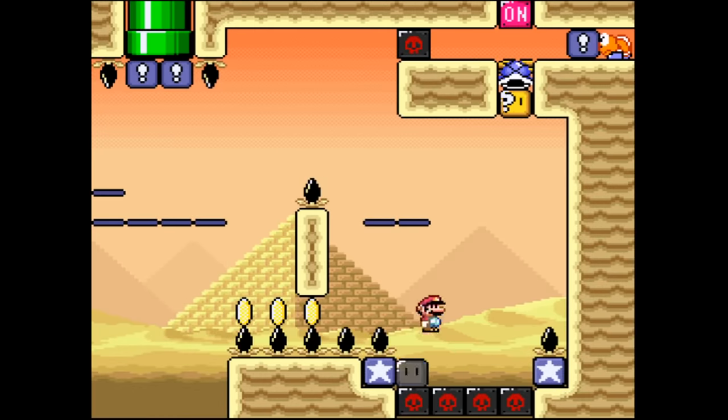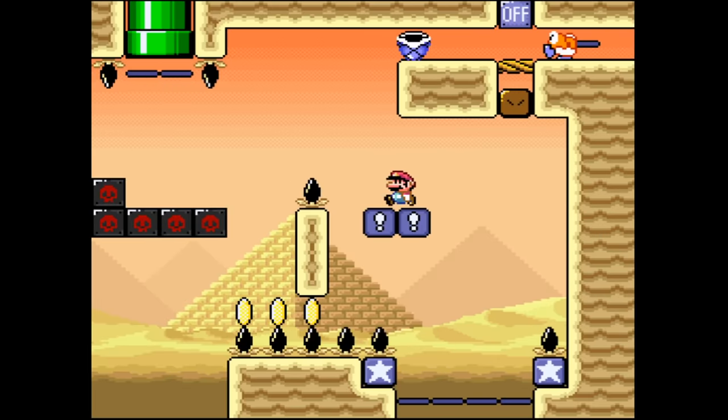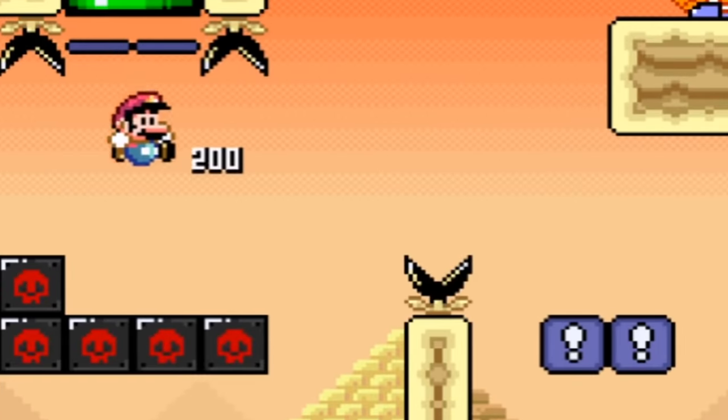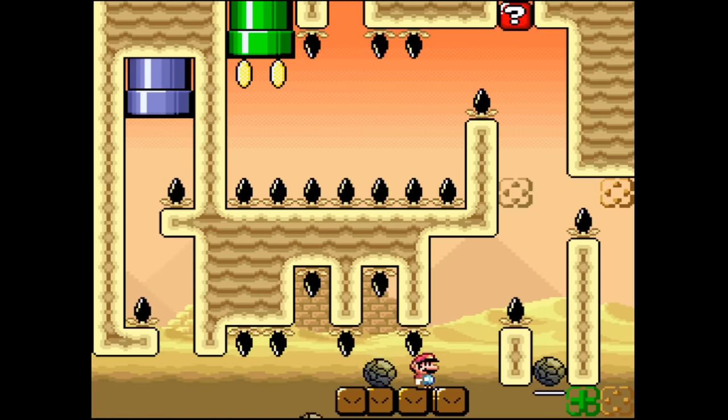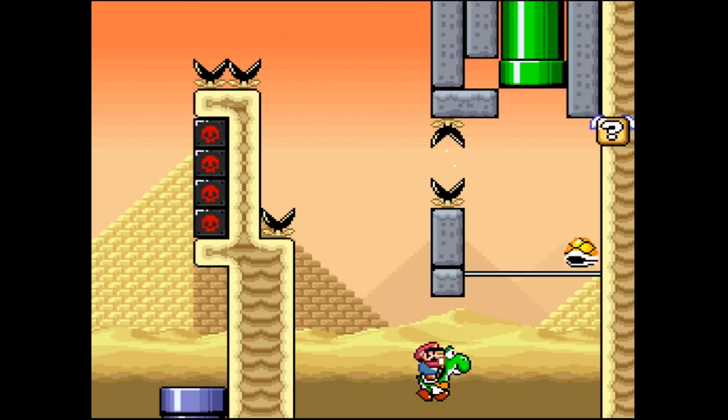Claustrophobia highlights the return of single screen puzzles and also shows you that on-off switches aren't always helpful — they can spawn in death blocks as well. This is a good test of what you know so far and a nice, shorter break from the kaizo mayhem of other stages.